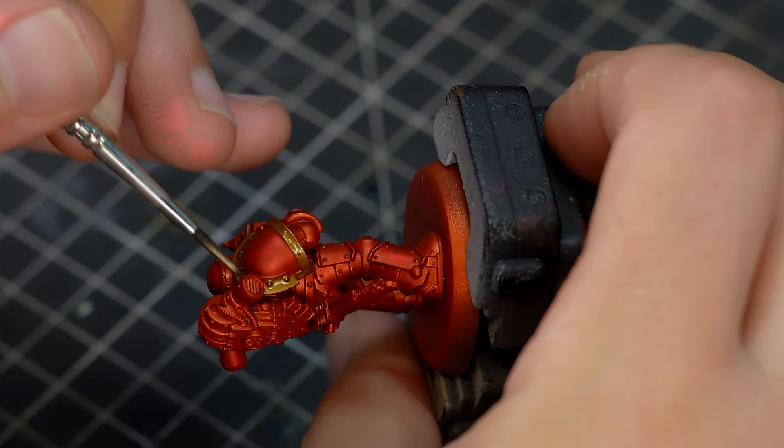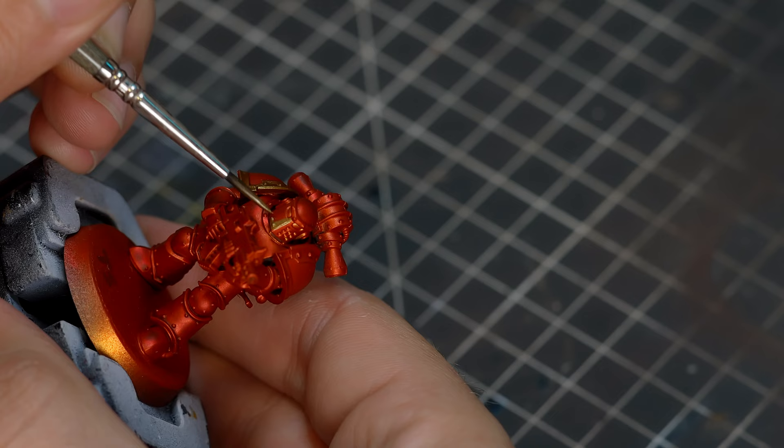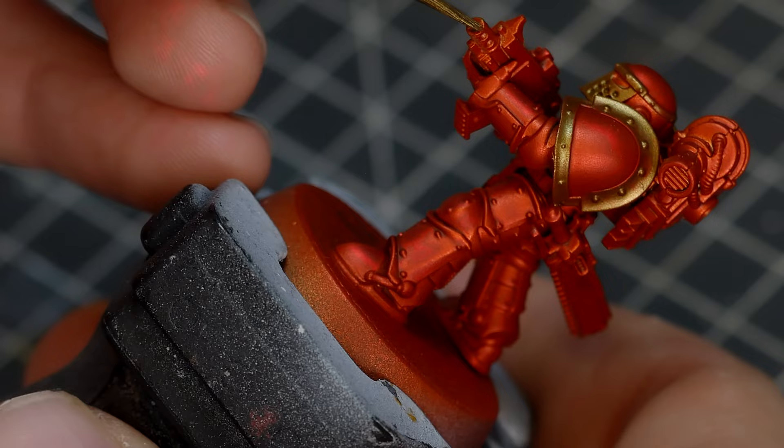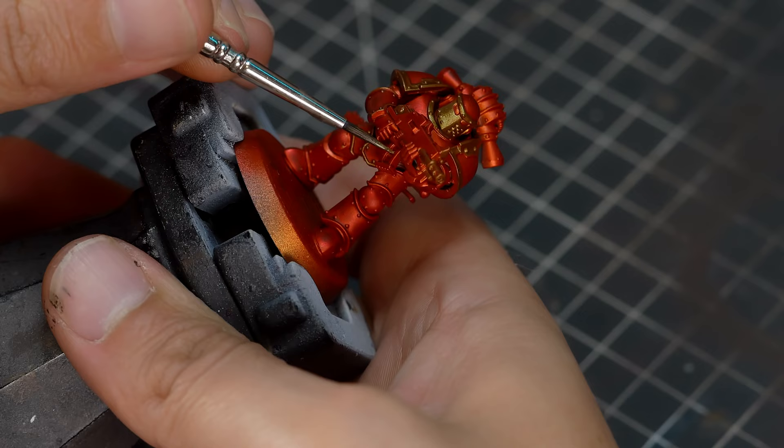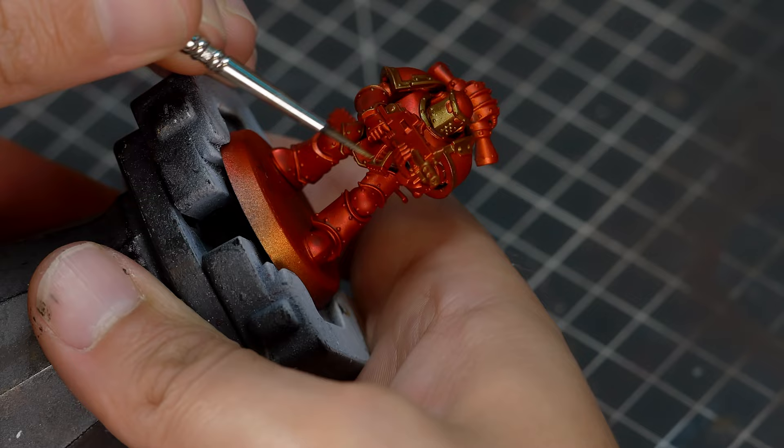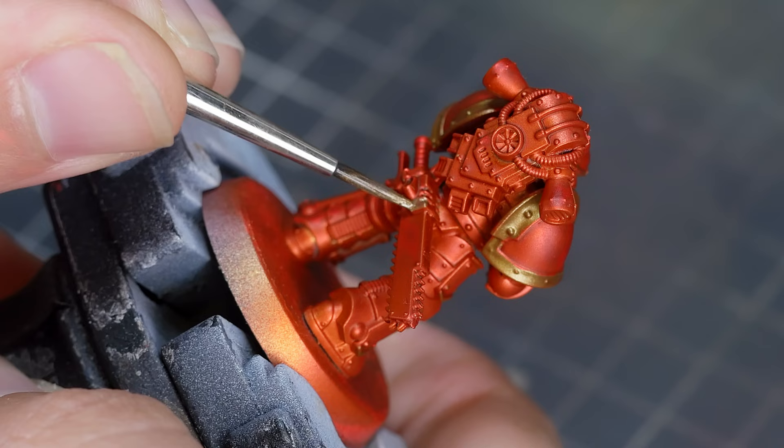The next stage is to get all the trim painted. I'm going to be using Scale 75 Viking Gold for this. Along with all the usual parts such as the shoulder pads and all the banding, I'm also going to be painting the face plate just to break up this red a bit - since there are three red factions in the Horus Heresy. Along with the face plate I'm also going to be painting the gun barrel and all the other metallic parts of the bolt rifle gold, leaning pretty heavily into that real Egyptian aesthetic.